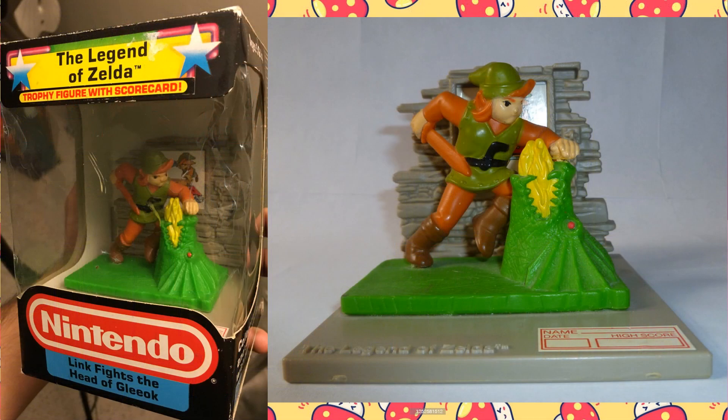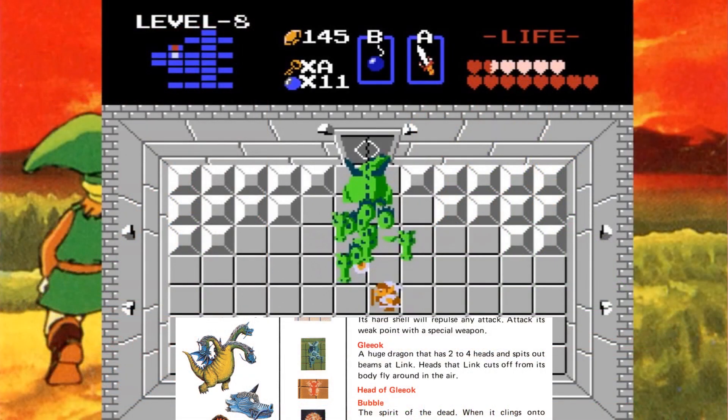This trophy is titled Link Fights the Head of a Gleok. It shows Link grabbing the head of a Gleok dragon — who is in the process of breathing fire — to deliver the finishing blow with his sword. The Gleok was a multi-headed dragon that served as both boss and sub-boss in several dungeons containing a piece of the Triforce. You had to cut off all of its heads, but until you did, each of the severed heads would continue to fly around the room and shoot fireballs at Link.